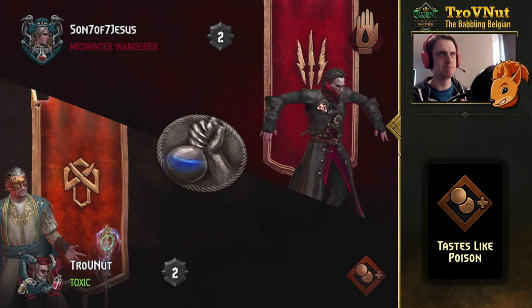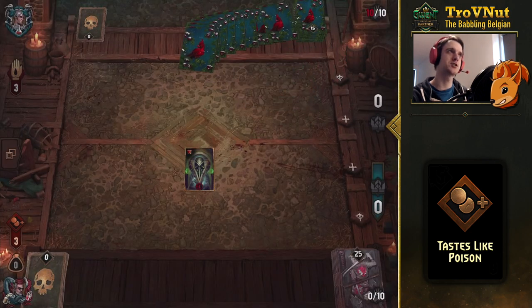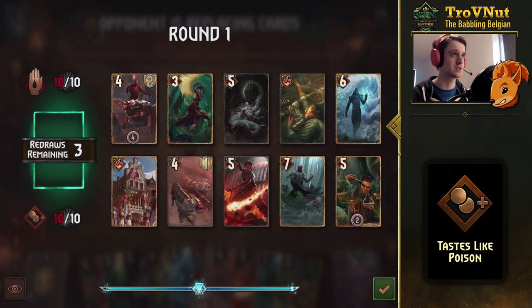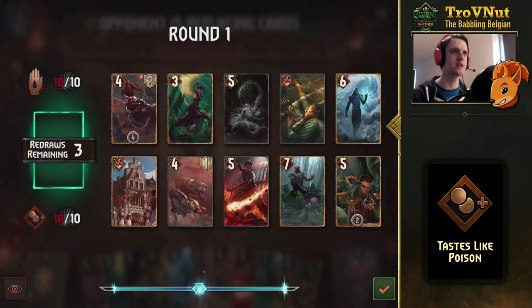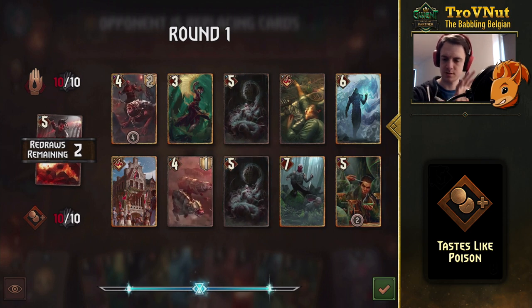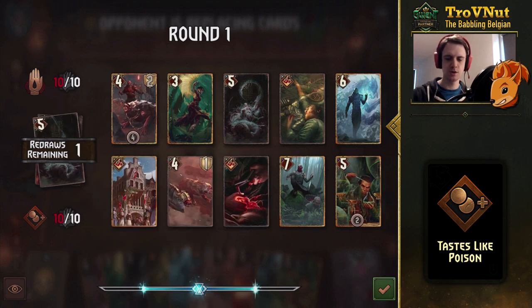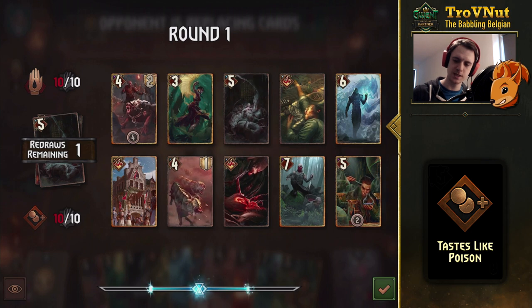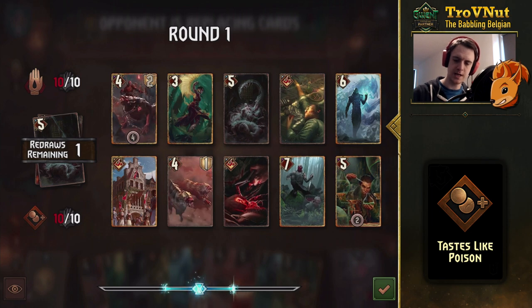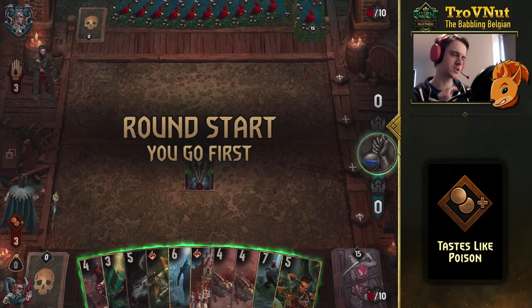We're facing Monsters — Bloodsands. You don't see a lot of that on the ladder these days. Our first hand has a nice collection of cards. I usually mulligan the Salamander Mage against Monsters, but I only need one Abomination. Stolen Mutagens could be useful, but since we're going first we do get veil — let's try another one. We get another poison.